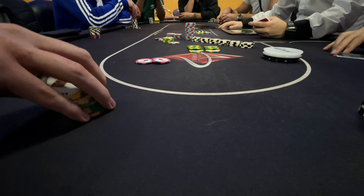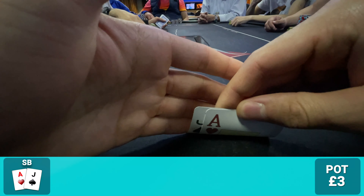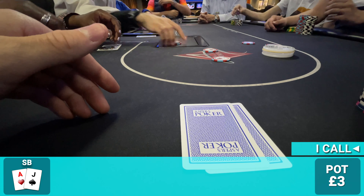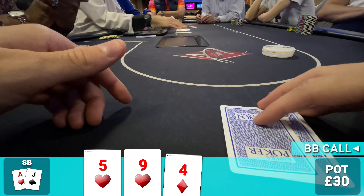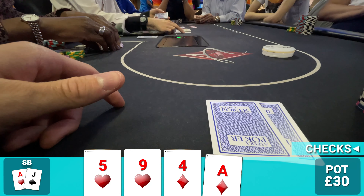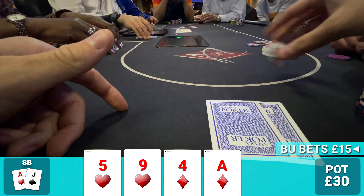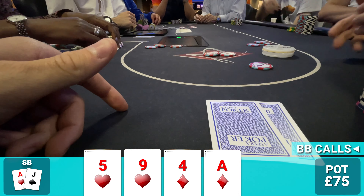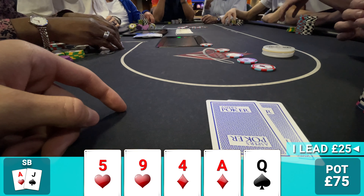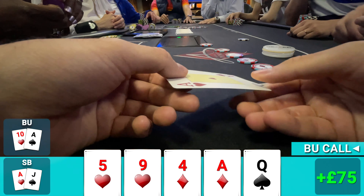After a dinner break I transfer tables and find a very fun one. We kick things off with ace-jack offsuit. Button raises to £10, I just call, big blind comes along. Flop is five-nine-four with two hearts — we whiff. Turn is the ace of diamonds. No need to blow my cover — I check, big blind checks, button bets £15, I call, big blind calls. River is queen of spades completing no draws. I should just check-call, but I have button on an ace and decide to lead for £25. Big blind folds, button thinks and calls — he shows ace-ten for a cooler.